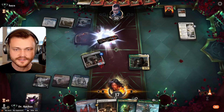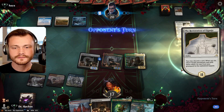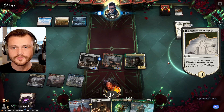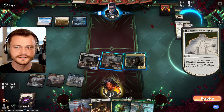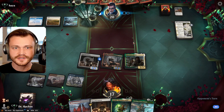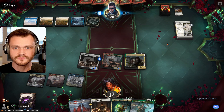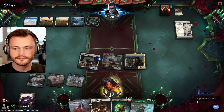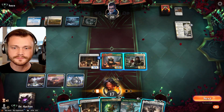Think carefully about those blocks. Let's see that discard. It's not a pull to Phyrexia. So this could be generic Esper control, or just Azorius control with some cycling built in. So is it sweeper time? It's not sweeper time — instead it's Wandering Emperor time.